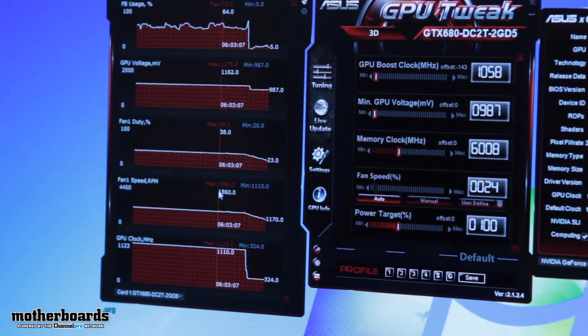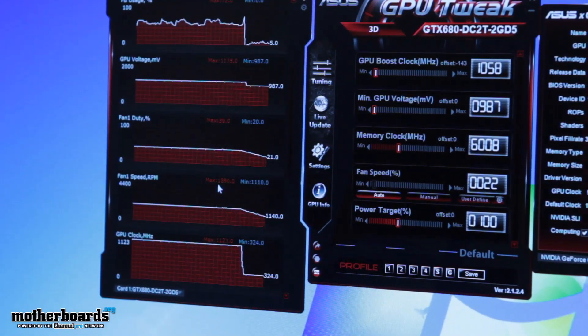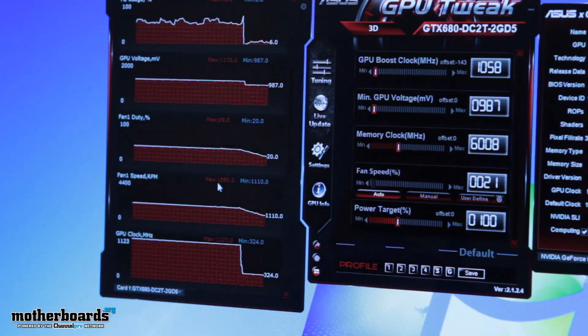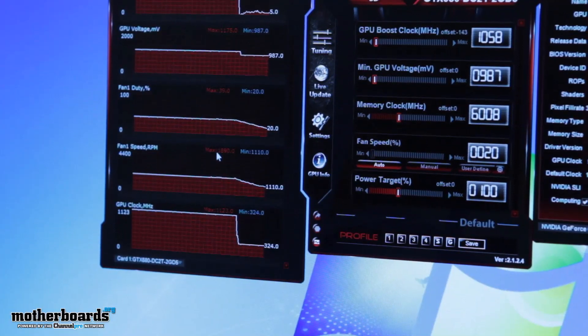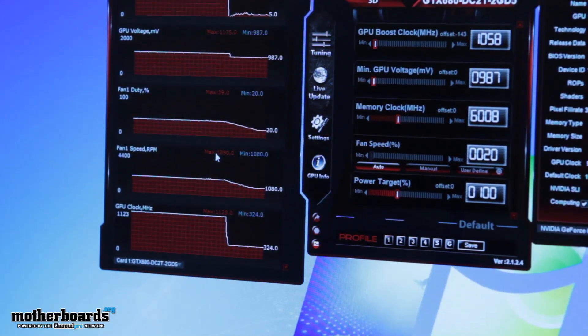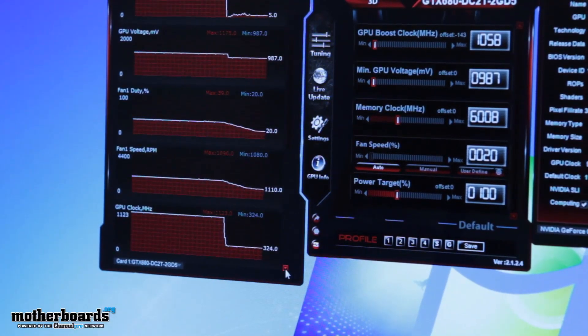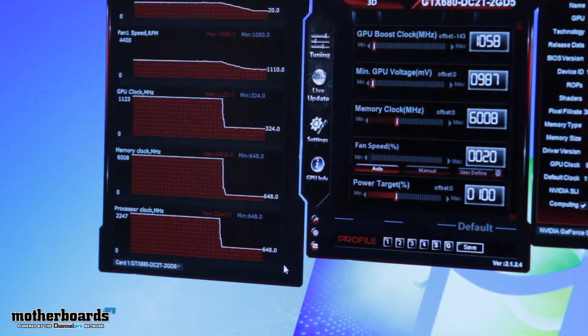The fan duty is only 39%, and the fan RPM is about 1890. Keep in mind we're running at 2560×1440, which is more stressful than 1080p. At 1080p, we'd actually see temperature data somewhere between 5 to 7°C cooler, with an even lower fan duty cycle and fan RPM. Most people run at 1920×1080 anyway, so that's something to keep in mind.